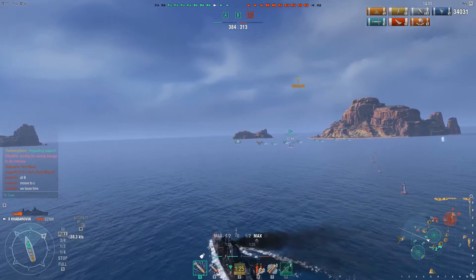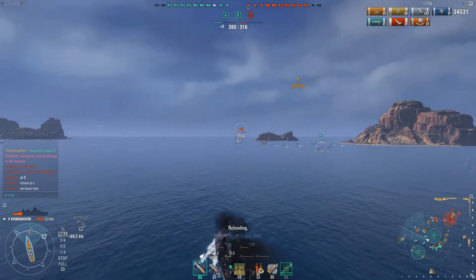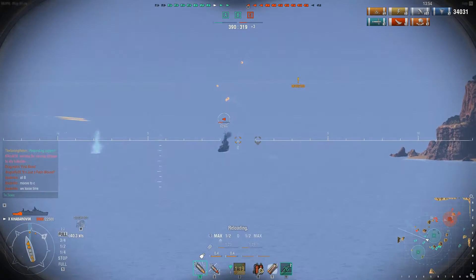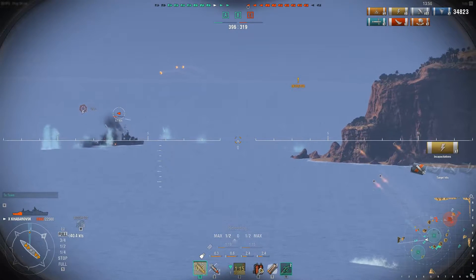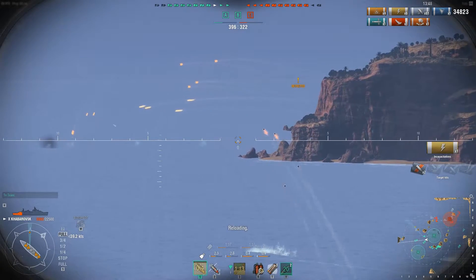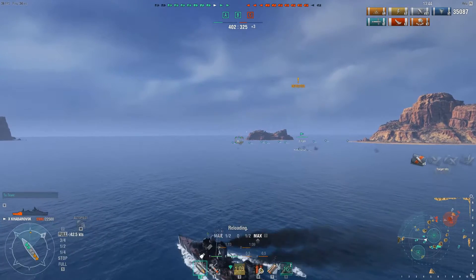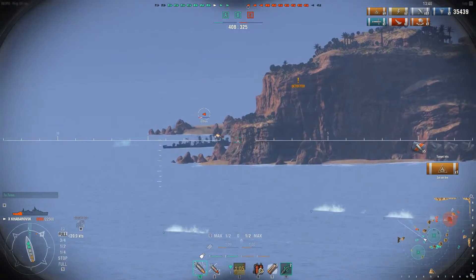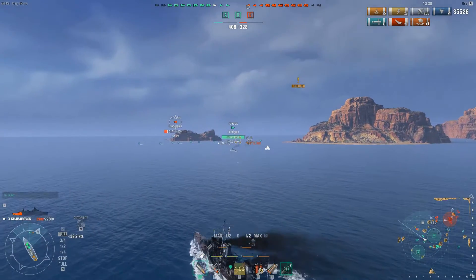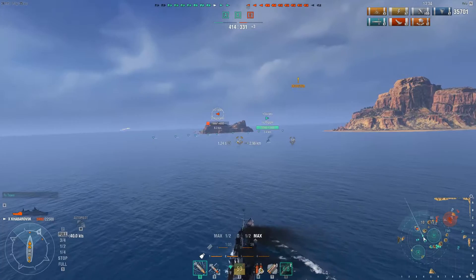The Yugumo is spotting the Loyang, who seemed to be holding back — but no better outcome, because I am coming for him. Speed boost is up and running and I'm in full interception mode. I set the Loyang on fire right before he takes cover from the island. The fire seemed to stick on him, so I know he is doomed whatever he does.